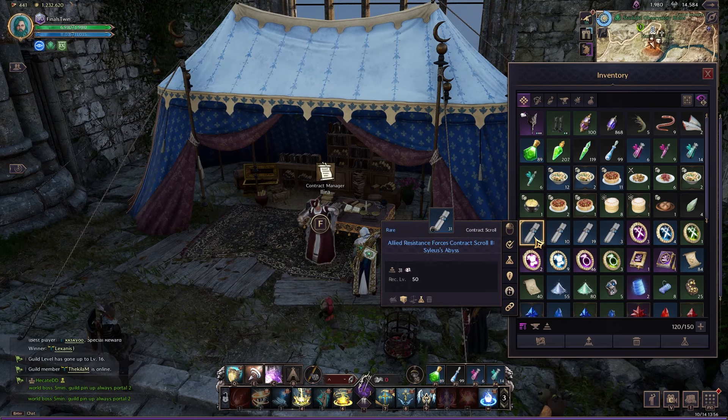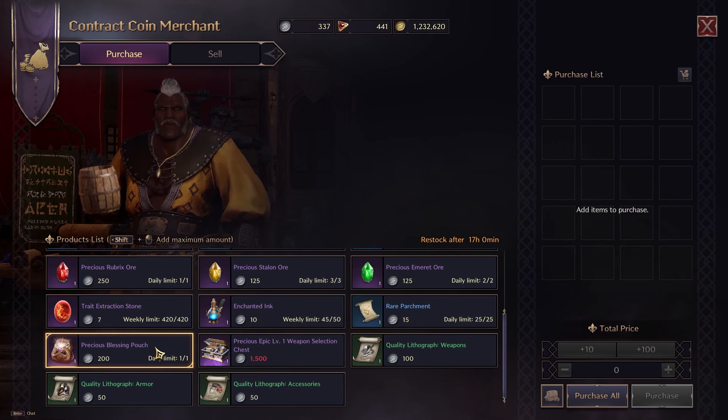If you have ornate coins, you can come over to the shop and buy the precious blessing pouches — perfect if you're not getting lucky at the dungeons and you're trying to go for some purple grade gear. As you complete contracts, you earn contract coins. In the contract coin merchant, you can buy a precious epic level 1 weapon selection chest which has a choice of a purple grade weapon. This can be obtained only once, so I recommend getting it as soon as possible. You can also get your lithographs and another blessing pouch here — there's a daily limit, so get this every single day.